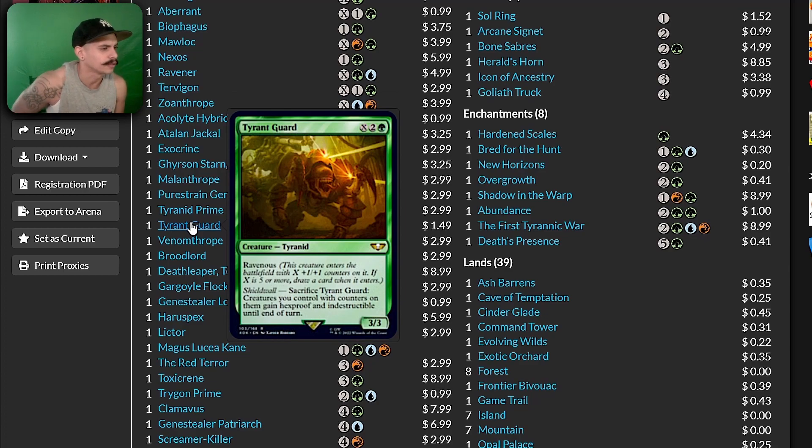We have the Tyrant Guard — sacrifice Tyrant Guard: creatures you control with counters on them gain hexproof and indestructible. Give me multiple copies of that please — that's a good card. You could basically sacrifice one to protect another Tyrant Guard, get another onto the battlefield, and just have this indestructible line of creatures. That's super cool.